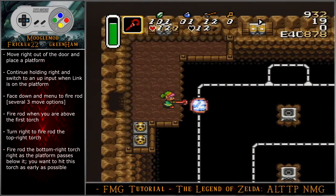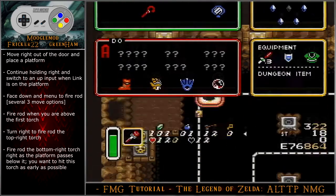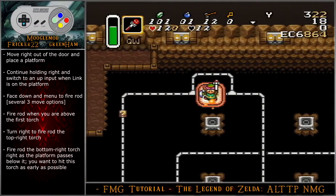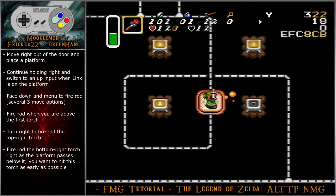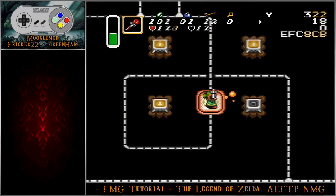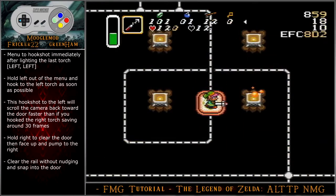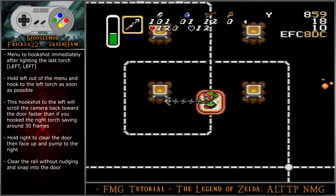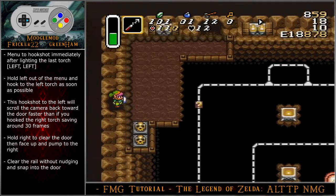Move right out of the door and place the platform. Continue holding right and switch to an up input when Link is on the platform. Face down and then menu to the fire rod. Fire rod when you are above the first torch, turn right to fire rod the top right torch, and then fire rod the bottom right torch right as the platform passes below it — you want to hit this torch as early as possible. Menu to the hookshot immediately after lighting the last torch. Hold left out of the menu and hook to the left torch as soon as possible. This hookshot to the left will scroll the camera back toward the door faster than hooking to the right torch, saving around 30 frames.